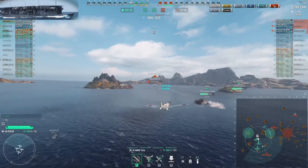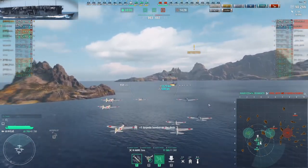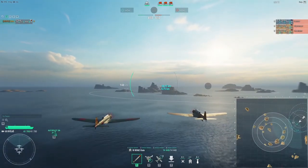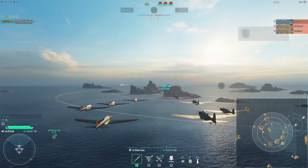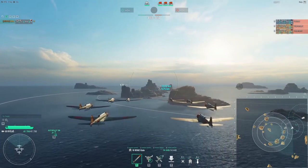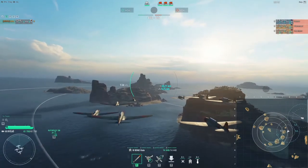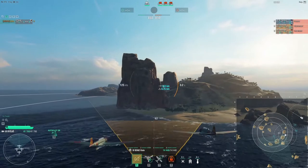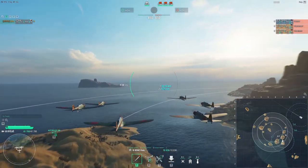Welcome to the bonus section of the video — the training room I promised. I set it up with three tier 8 ships with good to decent AA: Cleveland, Edinburgh — this is no joke, this is what you can face at tier 8 — and North Carolina in the stock configuration, so AA is not quite as strong. But it should be enough to demonstrate that you can attack tier 8 ships even if they're clustered and their AA is working combined.